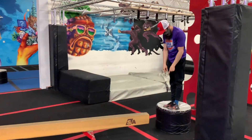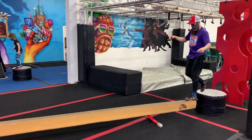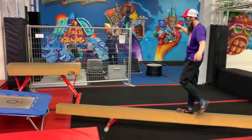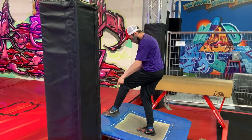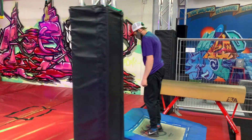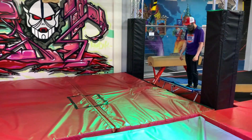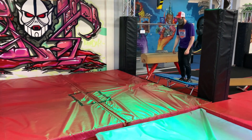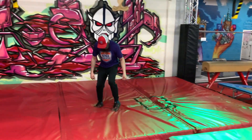The next obstacle starts on that platform. You need to get across the balance beam, only on top of the balance beam. If you touch the ground, you miss this obstacle. Once you get to the trampoline, you can touch the middle or the blue. You need to land in the black box from the trampoline — you get that second point.